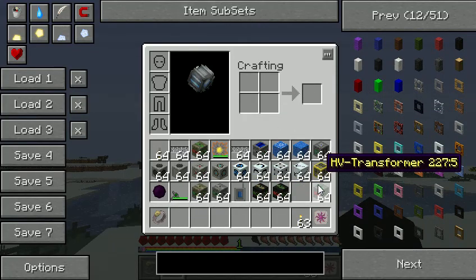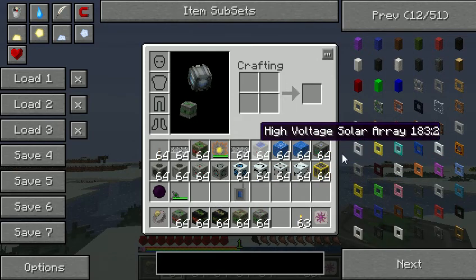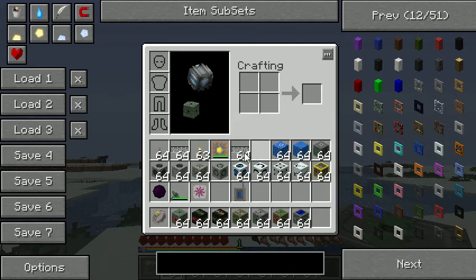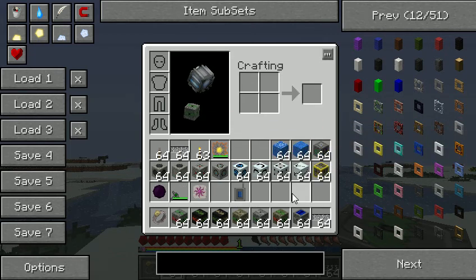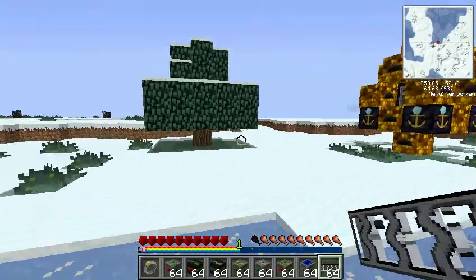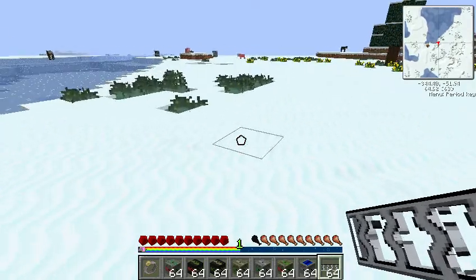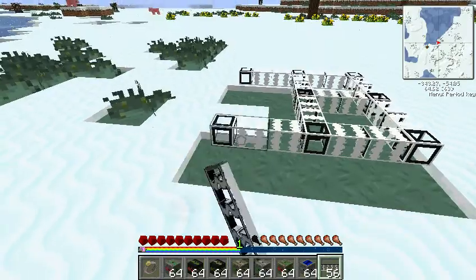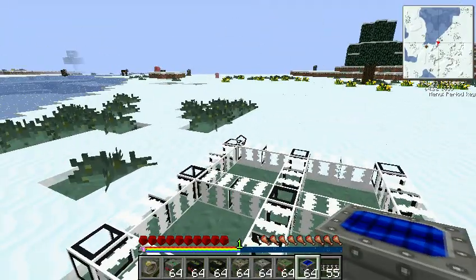So now we're done with that. Now we're gonna want to move on to our solar panel part of this, to power all of this stuff for our next project. So we're just gonna do this right over here — you're gonna want to set up a 3x3 array for massive amounts of power.